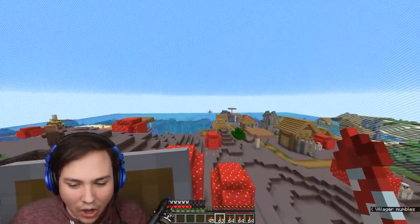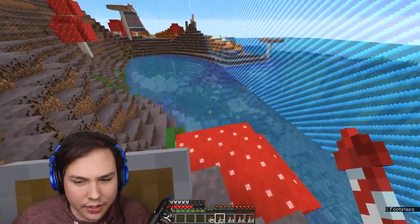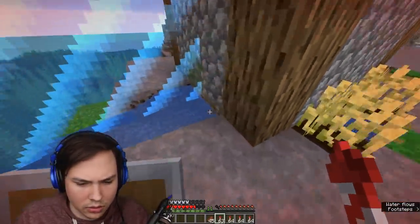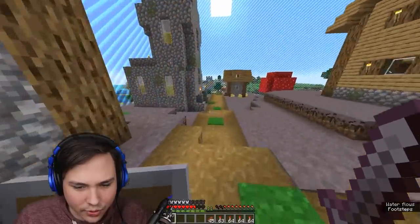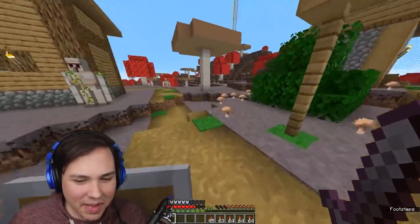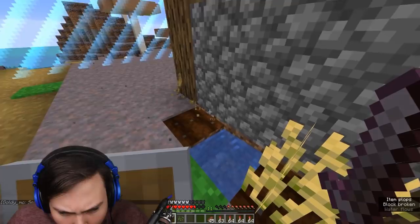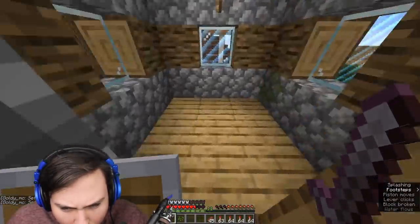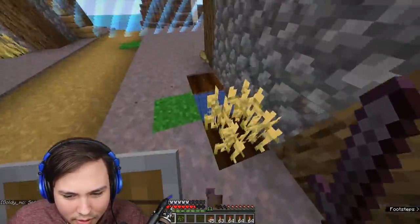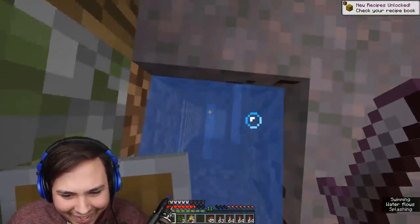I'm going to the village first, because every time there's a village, someone always hides in it - and this is the first round the village has been available. Someone could also be in the ocean near the village. Are the crops on the sides of houses normal? In the mushroom village area, I just don't know. I thought last time they were messing with me with the mushrooms. Someone's definitely fibbing.